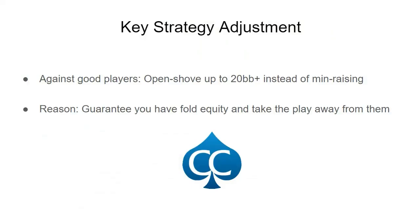The question we want to ask is: how can we take advantage of this? Against players who know what they're doing, we want to take the play away from them. In situations where it's the bubble with a high bubble factor and a lot of ICM pressure, we want to just jam in even with big effective stacks instead of min-raising — because then we are the ones with fold equity and we prevent them from doing anything unless they're dealt a very strong hand.